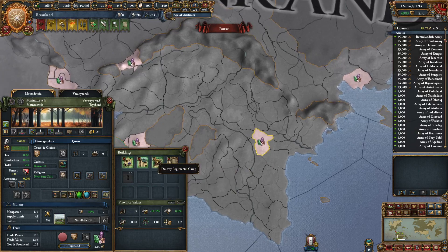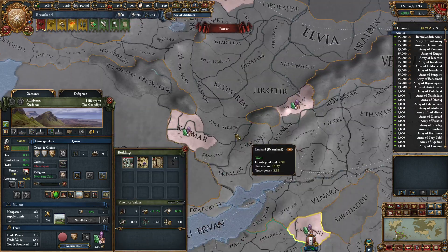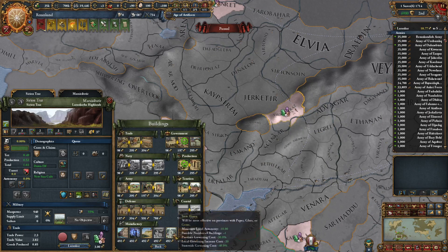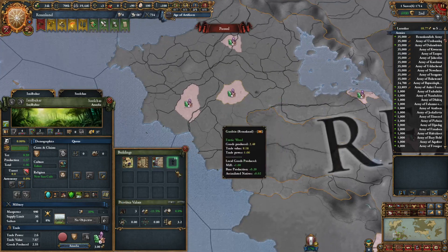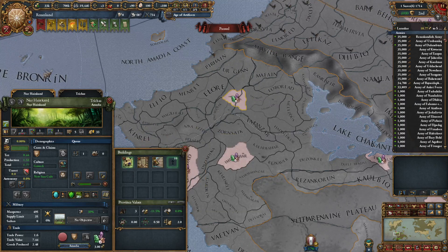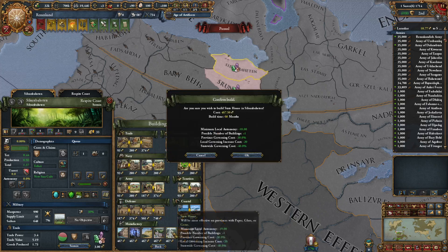We're still not done with the thingies though. What else do we have? Town hall stays. And then we need to do this all for all of the paper provinces and for all of the glass provinces. I think those are of course a lot less. I might also do this in between episodes, because we're currently just doing gems, which is not taking that long, but if we do it everywhere it could take a while.